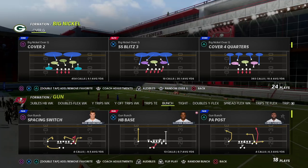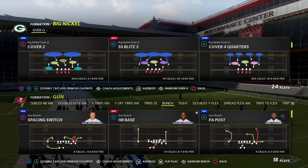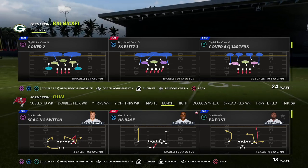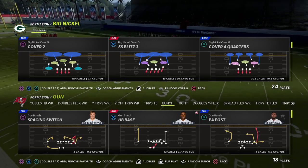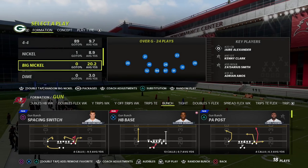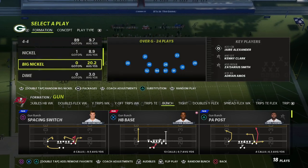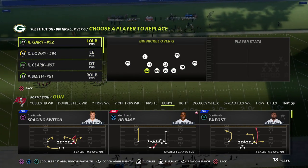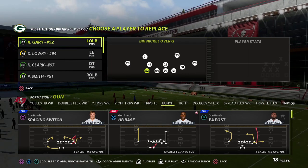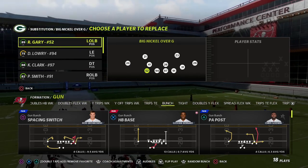We're talking today about Big Nickel Over G. This is in the New York Giants playbook, and we're going to be using the play Cover 2. You can find this also in the 46 playbook, but I prefer the Giants playbook because they have the 3-3-5 Odd and a couple of dime formations I really like. I would recommend putting a safety linebacker in these two positions. Make sure this guy is not a D-line ability — you don't want someone like Za'Darius Smith there. You want Rashawn Gary because he doesn't have an ability. The faster and higher agility he is, the better for this blitz.